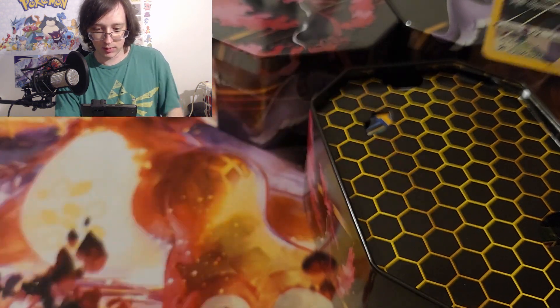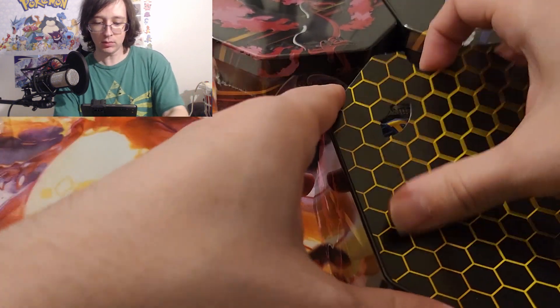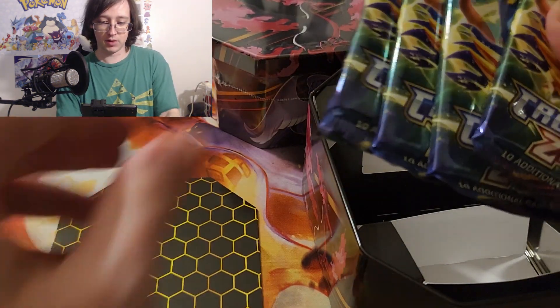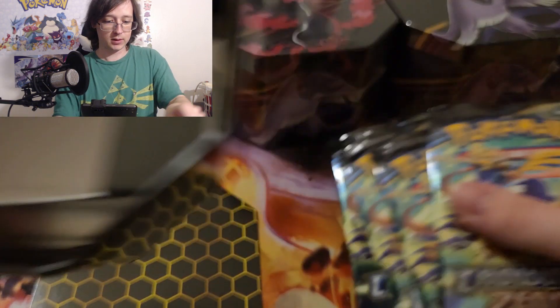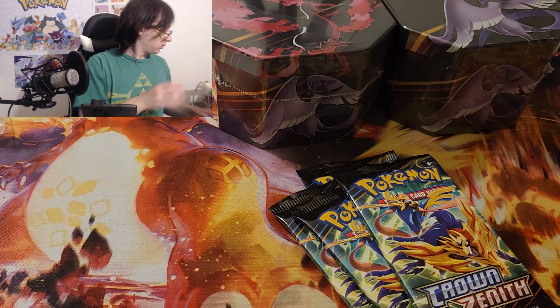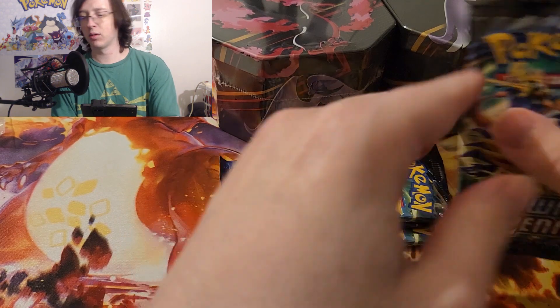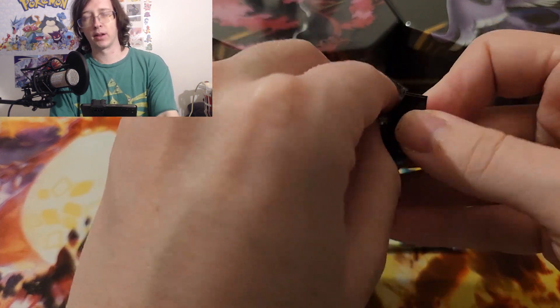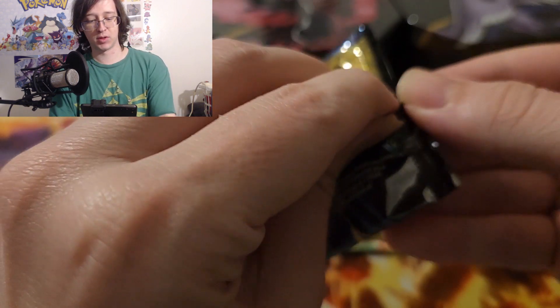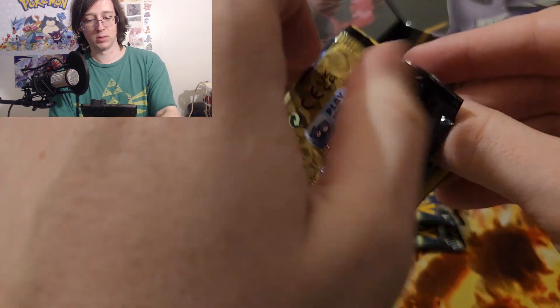There's a code card, and then you get four Crown Zenith packs. If you want to see the bigger one — which has one more pack — let me know. I don't think there's any difference besides the style of the tin, which is just the bigger style they've used in the past with one more pack.